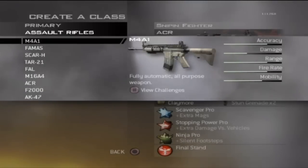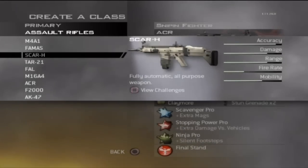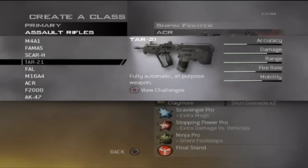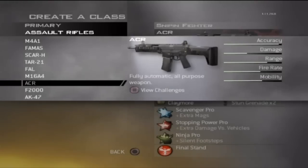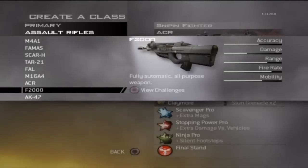We're going to see how much stopping power benefits the guns overall, then review which guns do fine without stopping power and which guns kind of need it to compete. We're going to start off with the M4A1, then move on to the burst-fire FAMAS, then check out the SCAR-H, the FAL, the burst-fire M16A4, the ACR — the ultimate zero-recoil noob gun — then the F2000, which a lot of people consider the worst assault rifle, and finally the AK-47.